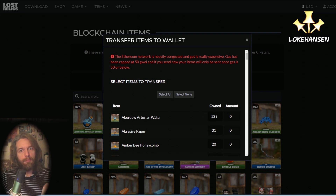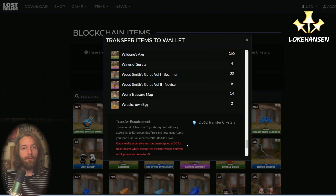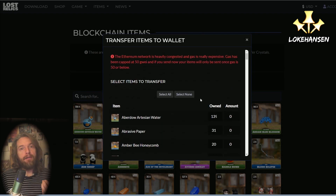If you want to transfer items out of the game, you need to go to the blockchain items page on the lostrelics.io website. There's a transfer button, and when you hit it you can see all your blockchain items and select how many you want to move to your wallet so you can sell them. A transfer can only be made when the gas fee on the Ethereum network is 50 Gwei or less, and the number of transfer crystals you need depends on that gas fee.